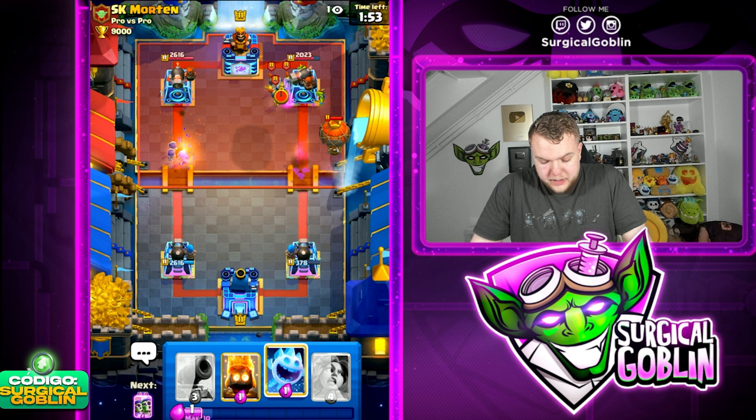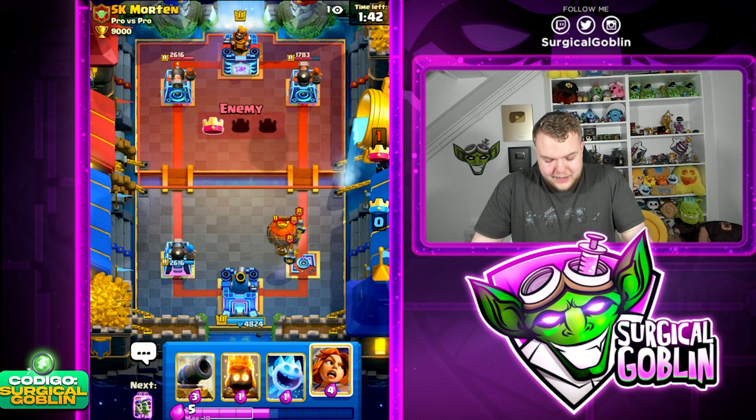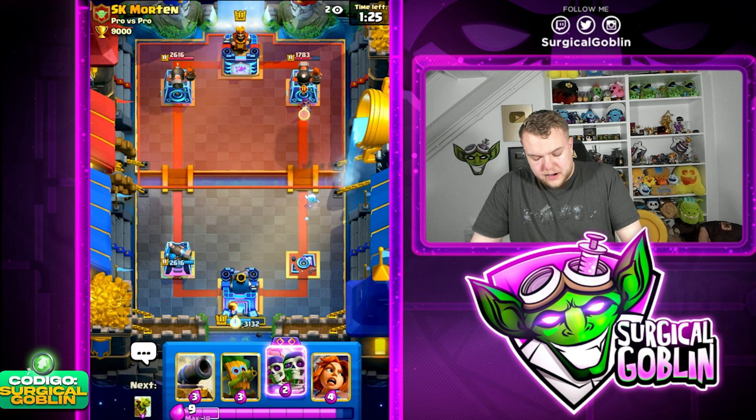We can try to take advantage of single elixir. I'm gonna go Goblin Barrel towards the right side and Evo Skeletons on the left side, but he has the Zap available. The right side tower is gonna go down unless something crazy happens. I think this is a loss for us. But as I said, first to three wins takes the best of five - we're only one win away but we can't let him get the reverse sweep.